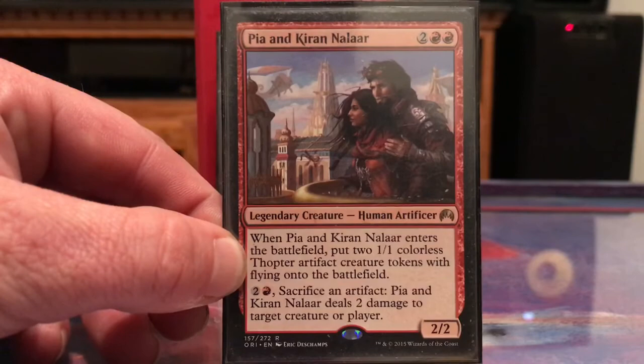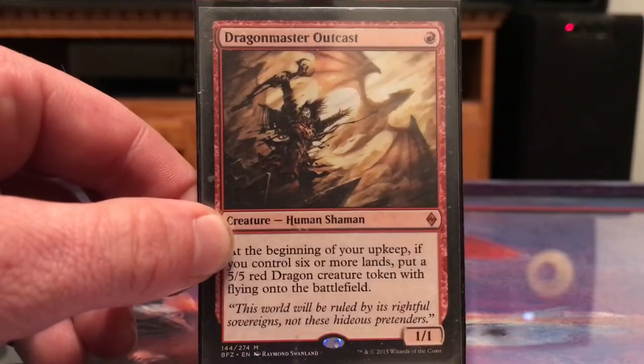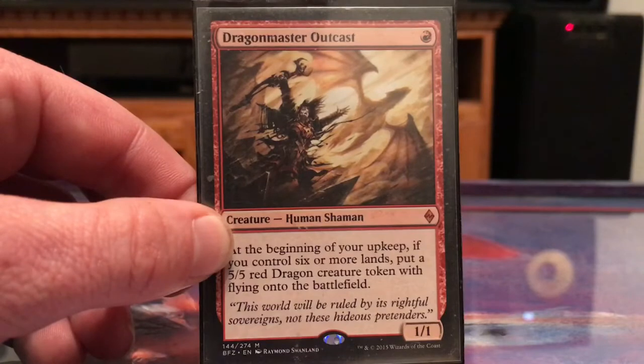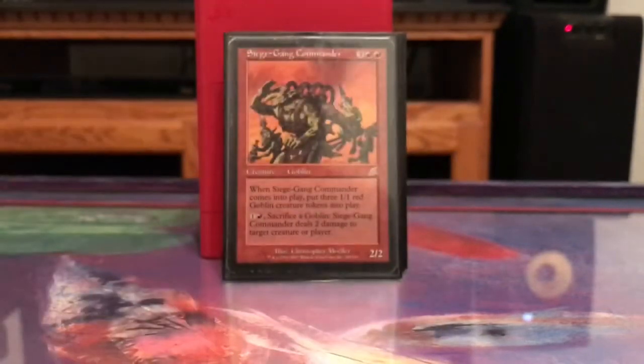Dragon Master Outcast — I actually just won a game with this guy the other day. I got up to the point where I had the lands, then I put Possibility Storm in, put Confusion in the Ranks in, and I was just stealing everybody's creatures. It was so good.